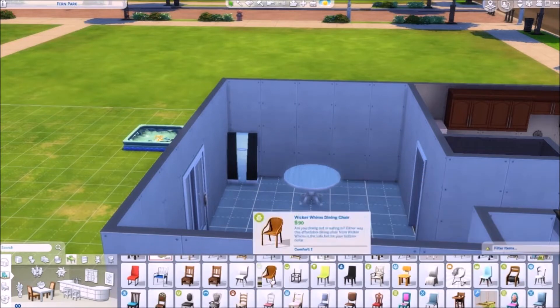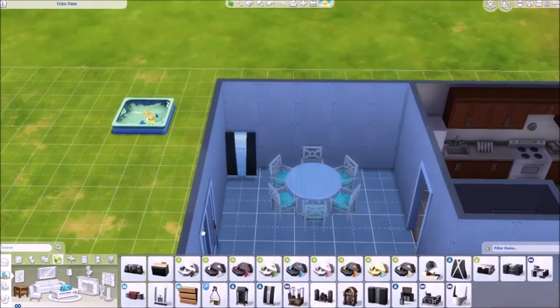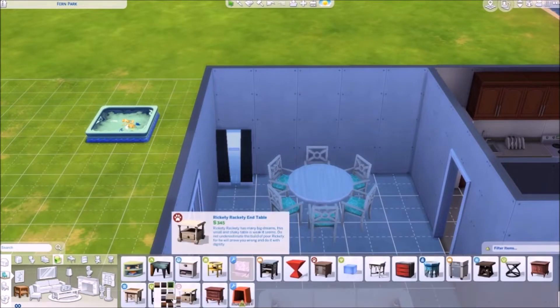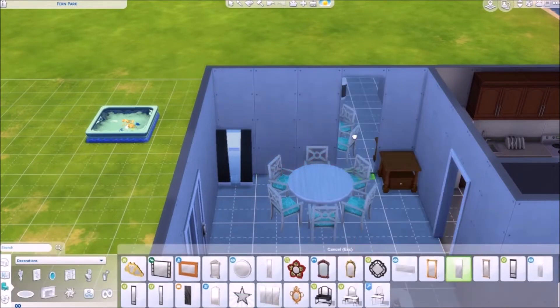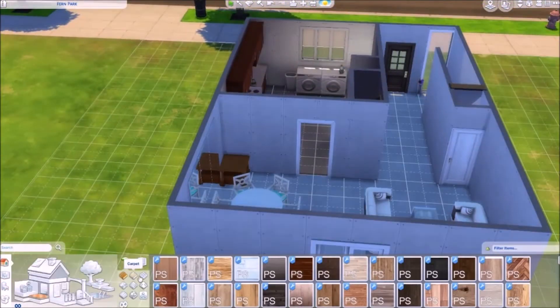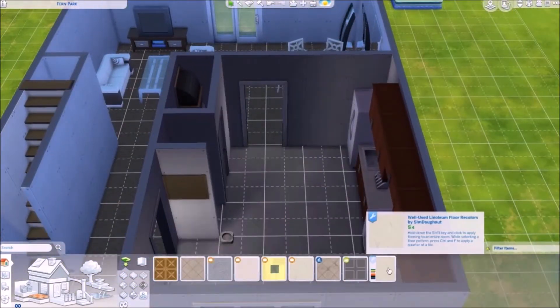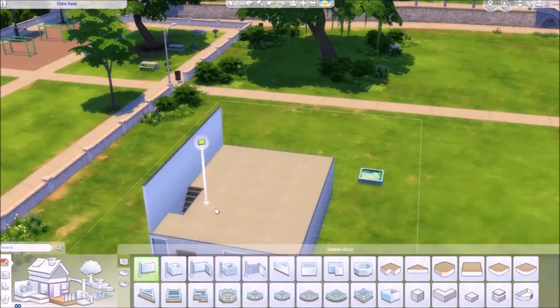Now I'm doing the dining area. We had a round glass table, and since I'm going to upload this to the gallery I'm using all Maxis stuff. If I make a family to live here I may download some custom content to get the glass table — maybe find a nice small round coffee table. We had a dark brown carpet on the first floor.